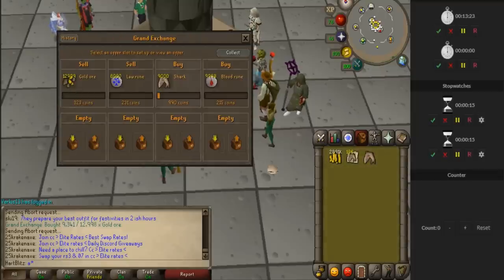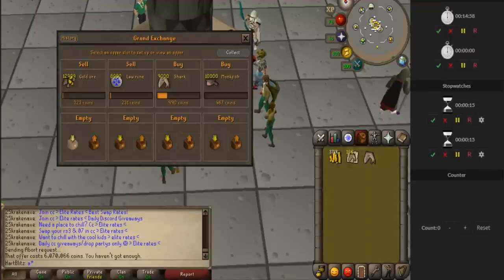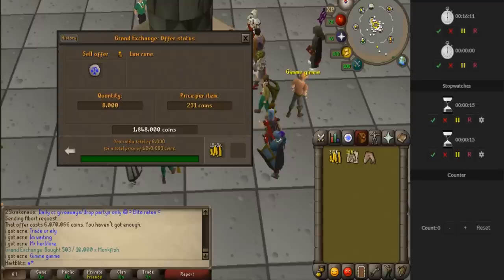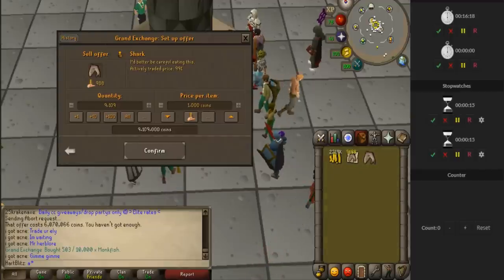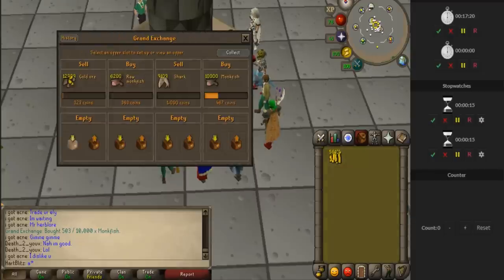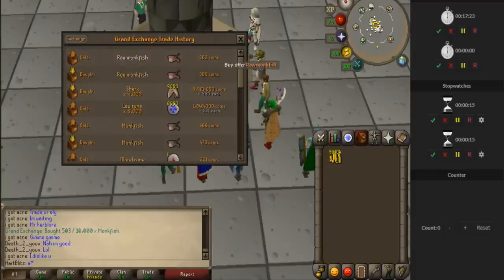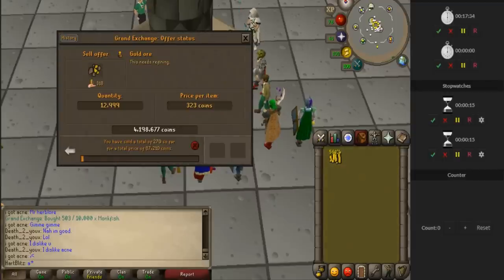The blood runes are not buying so I'm going to have to undercut someone. Law runes are barely selling. We put in an offer for some monkfish — I undercut the person by 1 GP. I don't have enough money to do anything right now so I'm going to wait a little bit. We're at 15 minutes. The law runes sold pretty quick and the sharks bought, so I'm going to put the sharks in for 1k — a 10 GP margin — that'd be a big one. There's a huge margin on raw monkfish so I undercut them by 1 GP. If it stays like this I might even undercut by a few more GP.